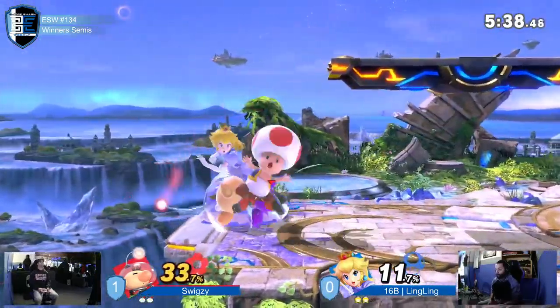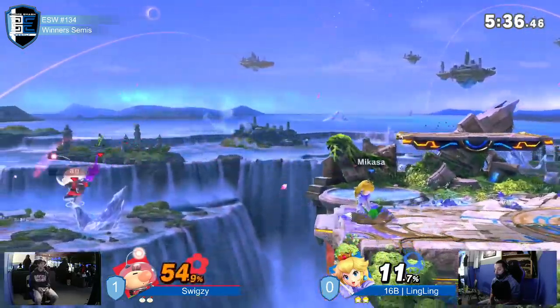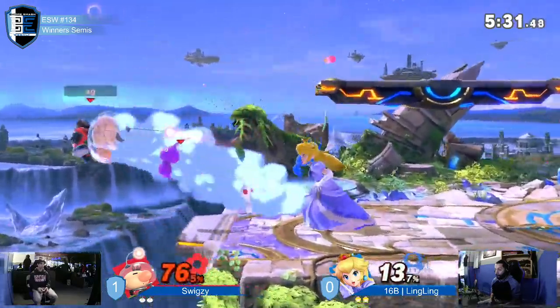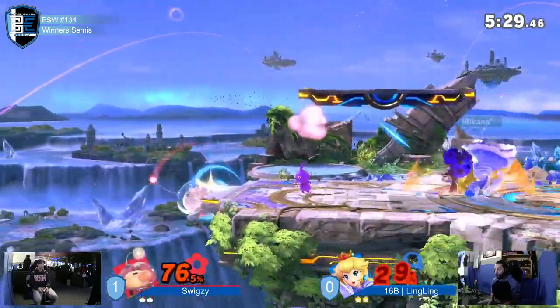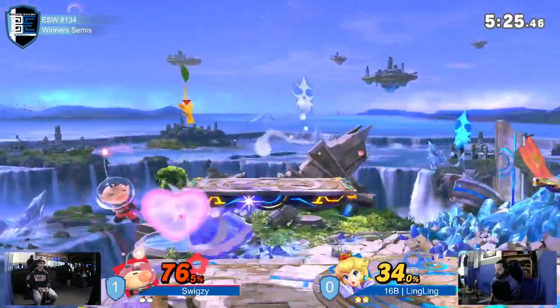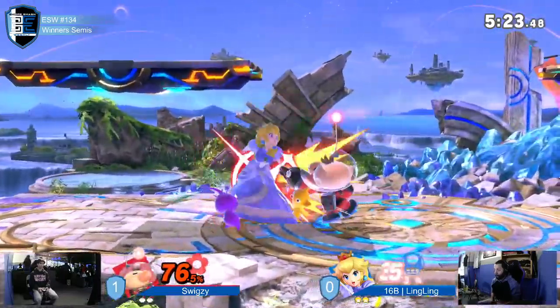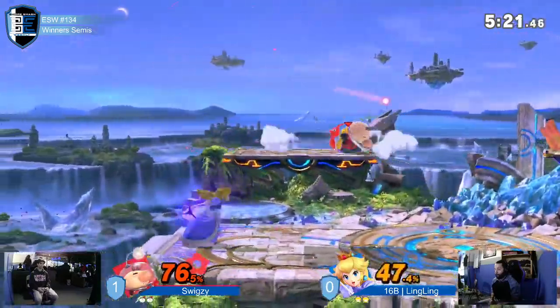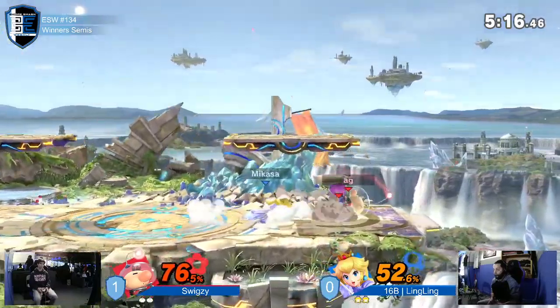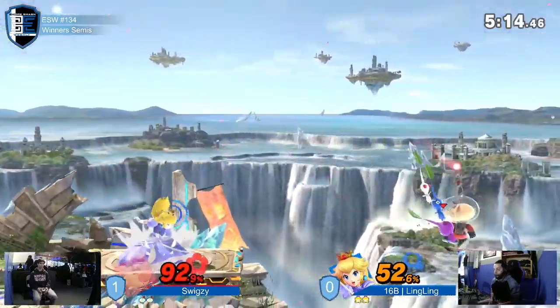You're saying he had his gameplay figured out and you're absolutely right. Look at these combos — he's running it now, he waited. Swigzy had no Pikmin at all, he couldn't do the up smash. Ling finally putting all that pressure on. Great Nair to get rid of all the Pikmin except for purple — purple takes a little bit longer to kill. Swigzy going for the down throw. Throwing Pikmin again — now we're back into that odd place for Ling where he's not completely on him.